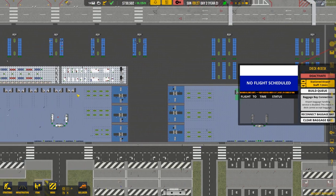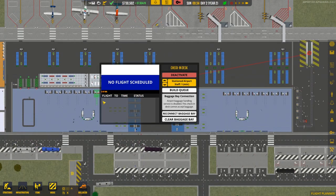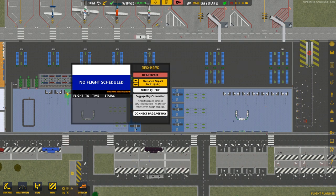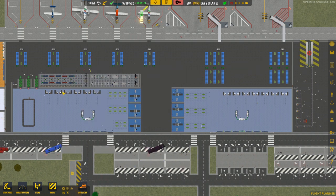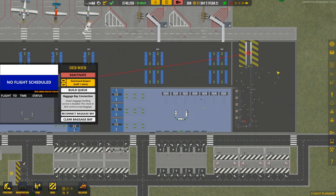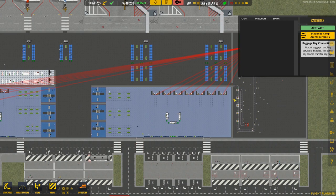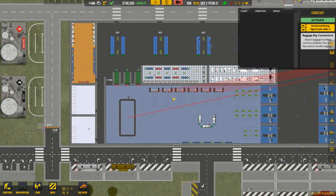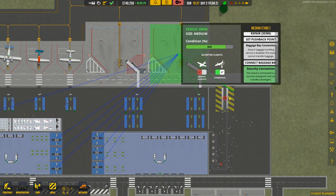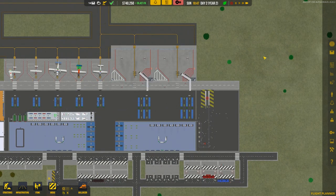I wish there was a faster way of doing this — the ones on the far left don't automatically connect for some reason. But it's not a hugely problematic task. If we click on that, we can see connections between all of the check-in desks as well as the drop-off point. Then we need to start connecting the baggage bay to the stands, which is exactly what we've done.